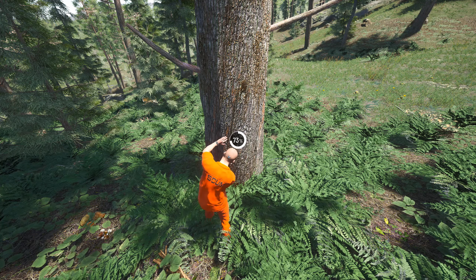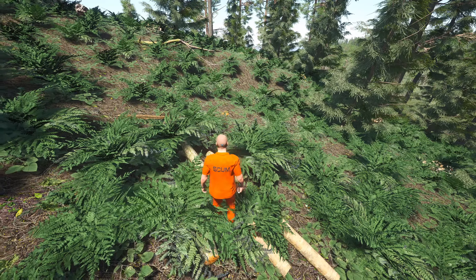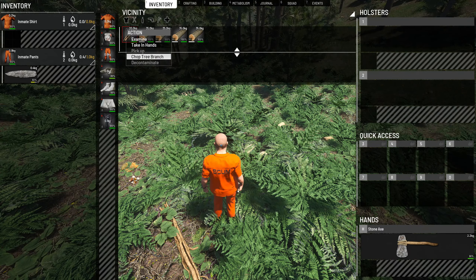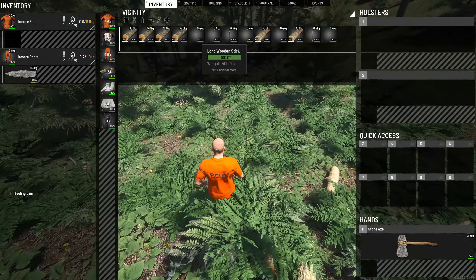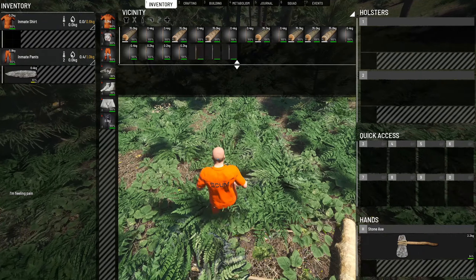I'm going to explain towards the end of the video what you're going to need to actually spawn back to the shelter, because you need something exclusive and new to SCUM right now — that's why I'm making this updated tutorial. Right-click the tree branch and select Chop Tree Branch — this will make a load of long sticks and small sticks. Once chopped, the sticks tend to scatter around on the floor.